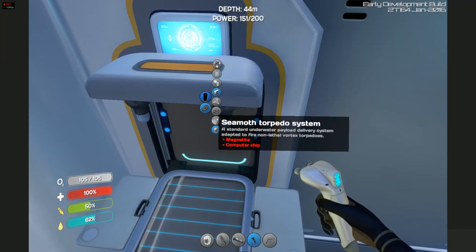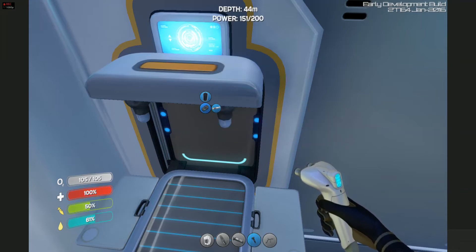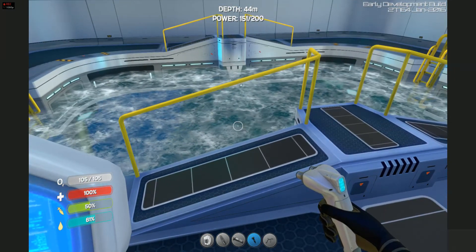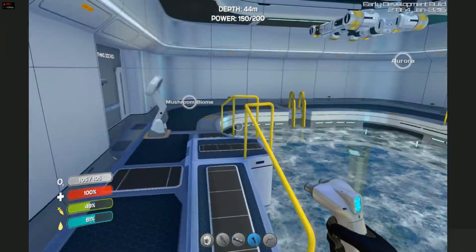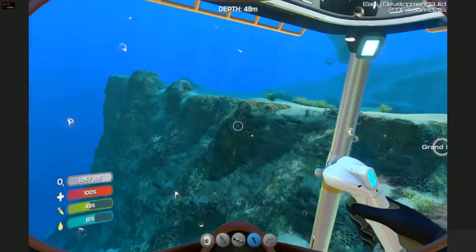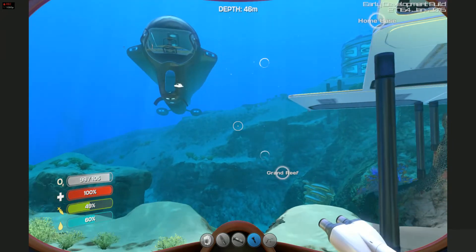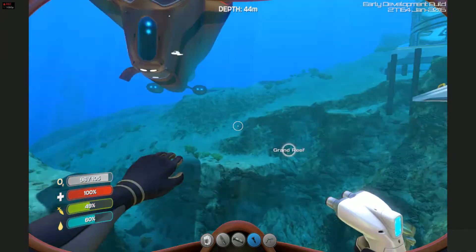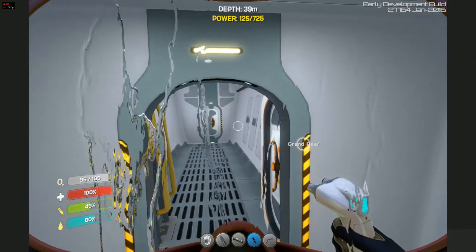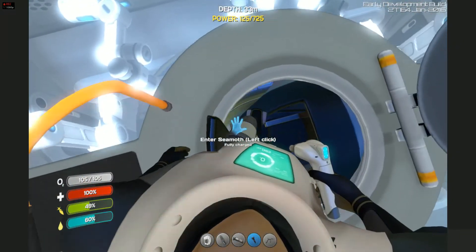The exciting one here is the torpedo system — throwing some torpedoes on the Seamoth gives it some ability to actually fight some of the bigger fish. I know you can use them against the Leviathan, but they aren't super effective because they're hard to land. I'll throw some upgrades out there and we'll talk about them and show them off. They're good against the medium-sized aggressive fish.